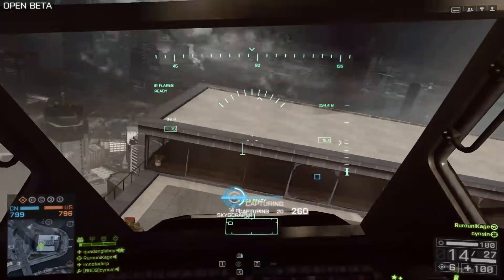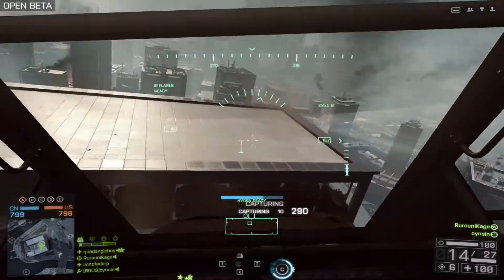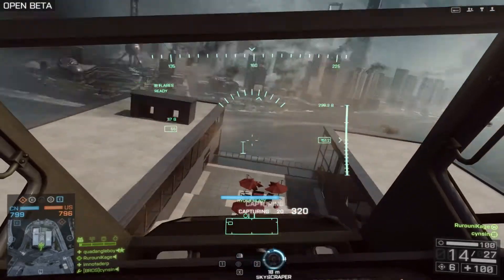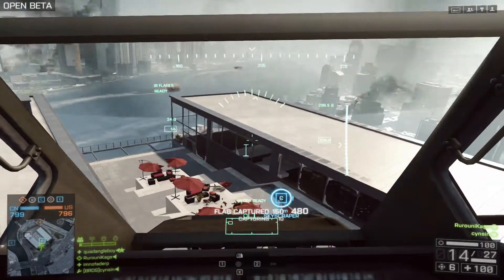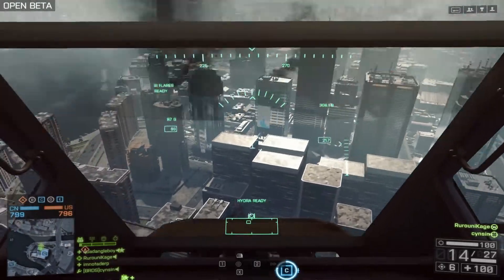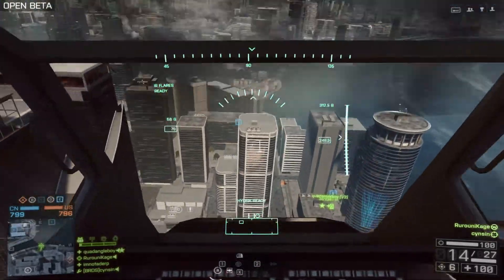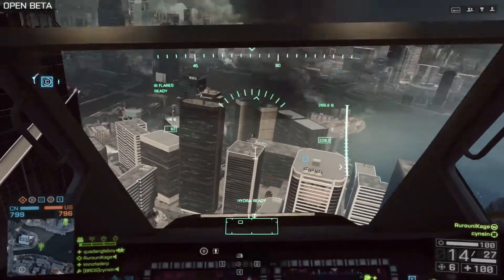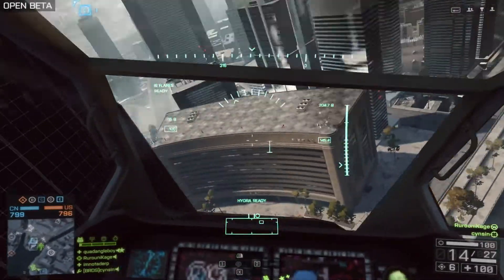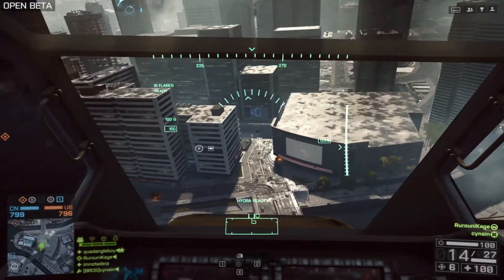I had a really awesome tank battle in this game because it went back and forth — both of us had expended our primary shells and we were going back and forth to see who could hit each other with the reserve shells. With vehicle health regeneration back in the game, it was kind of difficult to kill each other. Eventually I was able to take him out by flanking him and maneuvering, which is pretty cool.